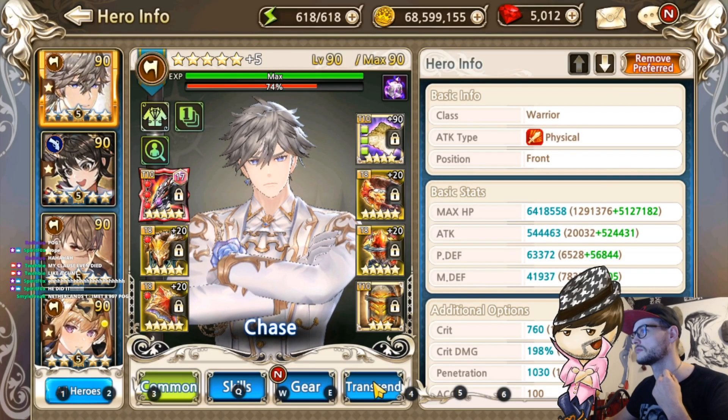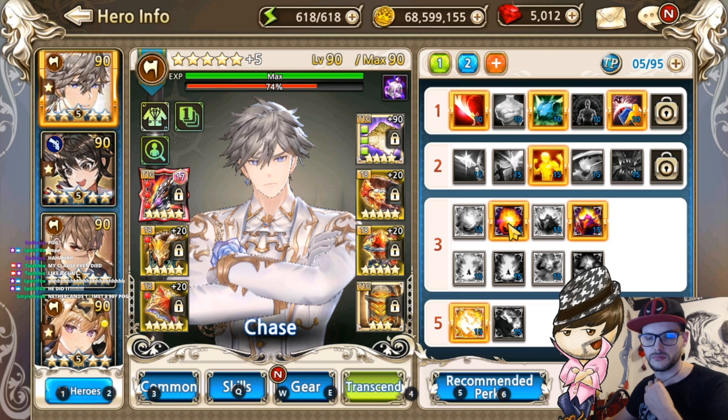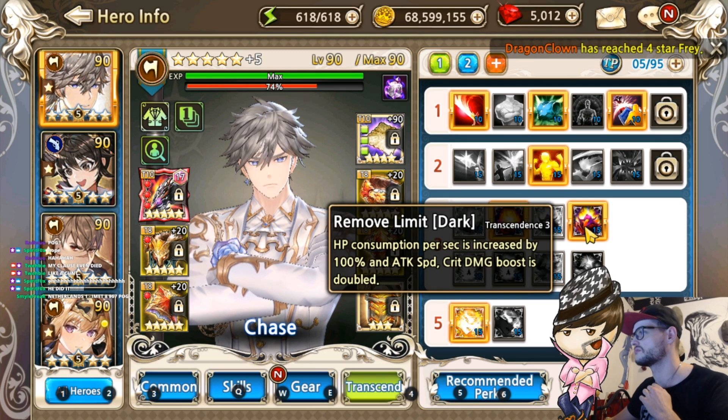Alrighty, so this is what I use for Chase. It hasn't really changed except for the perk part. This is the 25% that allowed me to have enough damage. Funny enough, the T5 Dark gives me more survivability, but I needed the damage.